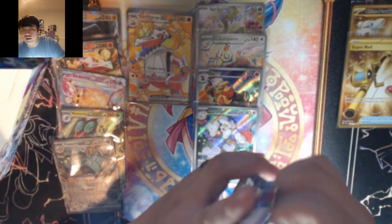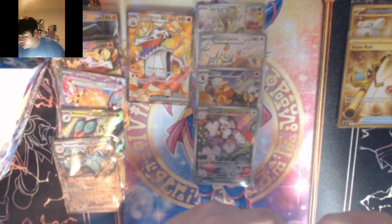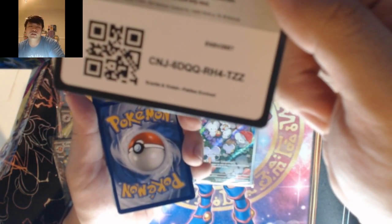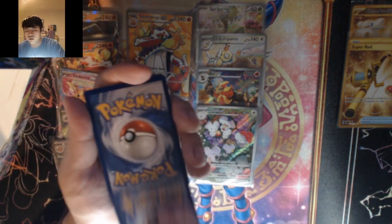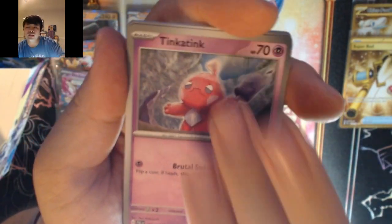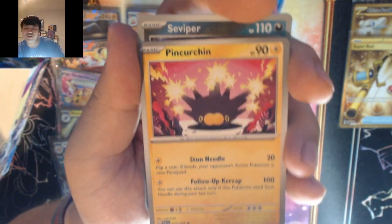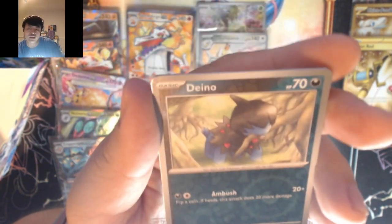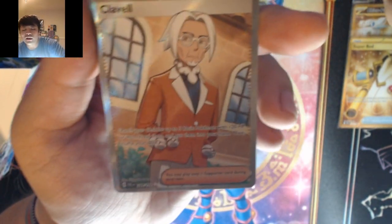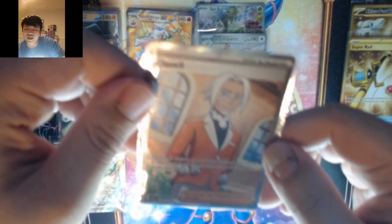Here's our last pack — let's get some last pack magic. Dark energy — it's electric. We got Rellor, Quaxly, Sinistcha, Quaxwell — let's get some last pack magic hopefully. Pinurchin, Seviper, Dino — we got a full art Klavel! That was last pack magic, last pack magic baby!